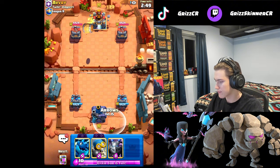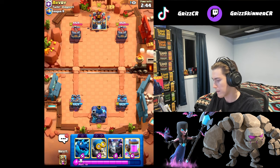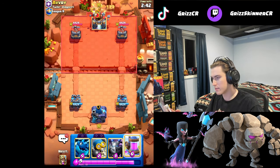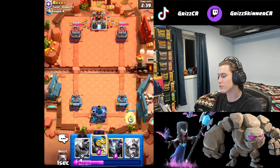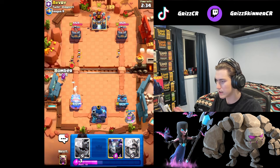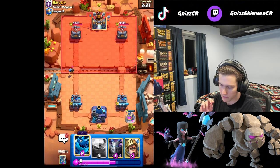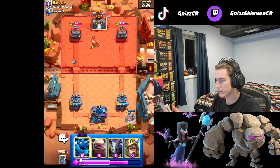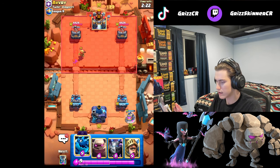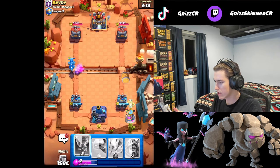We're struggling, but log bait is a good sign. If he doesn't have rocket I'm going with my pump. He goes Princess — we're just going bomber for that. Right now we're going to try and cycle our Electro Dragon as soon as we can, and I'm just going to do it right now.